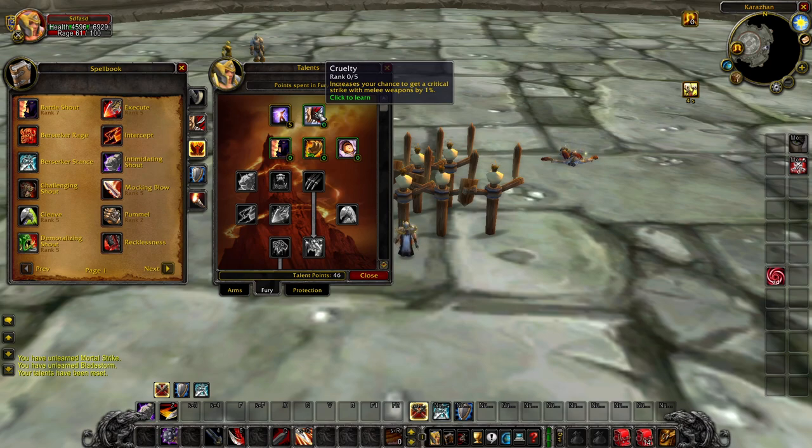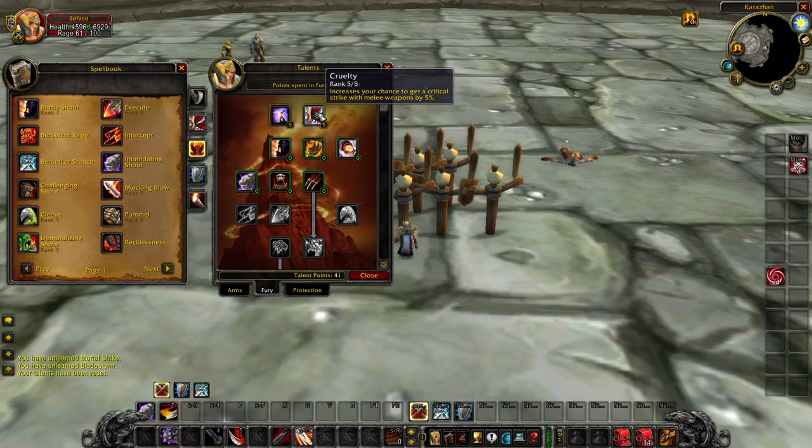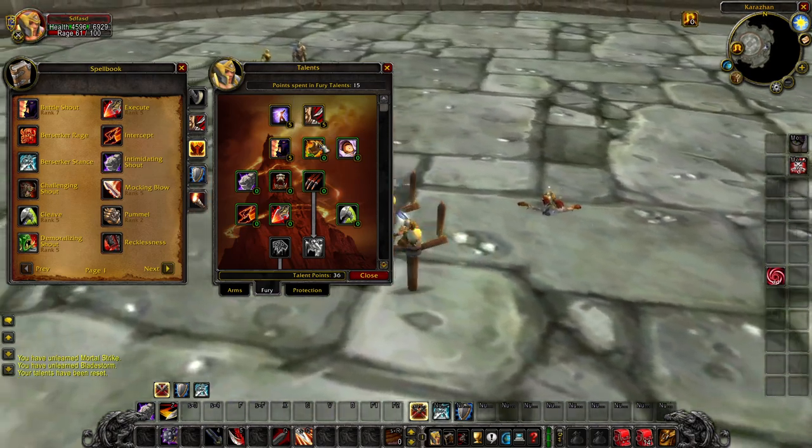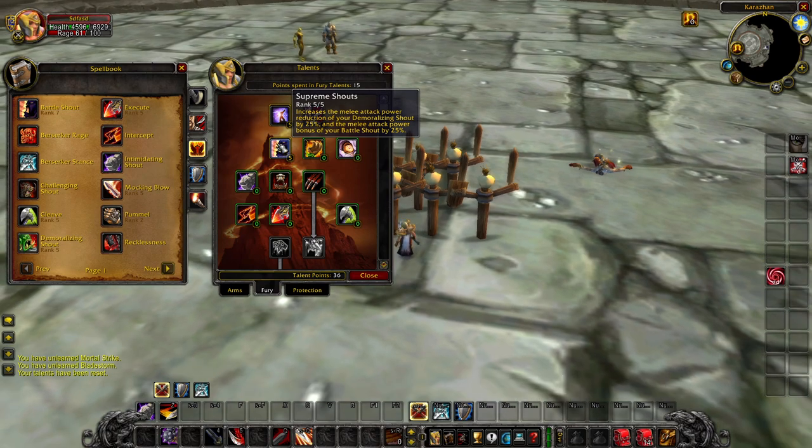Moving on to Cruelty — this increases your chance to get a critical strike with melee weapons by up to 5%. It's a staple talent, very strong on a Warrior especially since the class is reliant on dealing critical strikes to generate more rage. Supreme Shouts now impacts both your Demoralizing and Battle Shouts — they're consolidated down into one talent instead of two separate ones. It increases the melee attack power reduction of Demoralizing Shout and the increase of Battle Shout by up to 25% at max rank, saving you essentially five points.